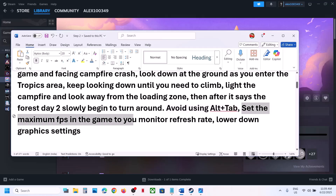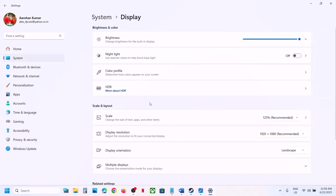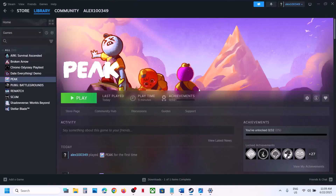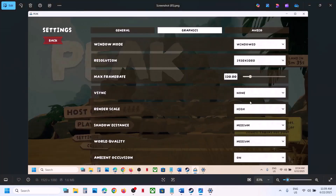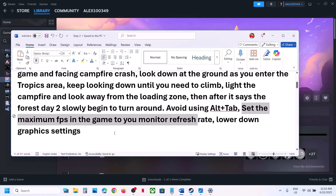Set the maximum frame rate in the game to your monitor's refresh rate. Open Windows Settings, go to System, then Display, then Advanced Display. In my case the refresh rate is 120Hz. Whatever your monitor refresh rate is, select the same in the game's graphic settings — go to Settings, then Graphics, and set Maximum Frame Rate to match your monitor.